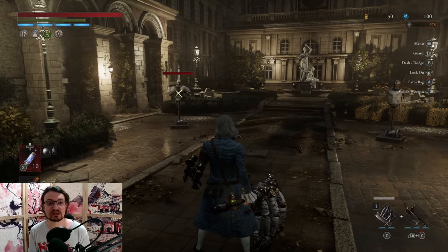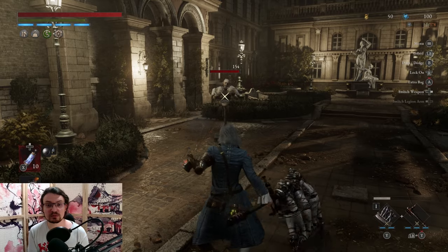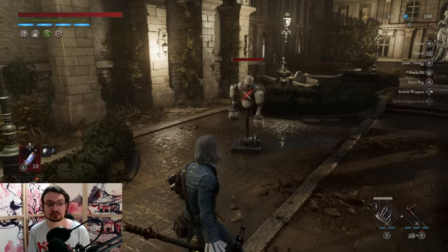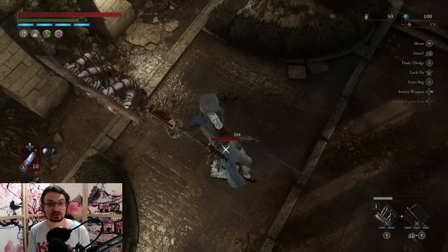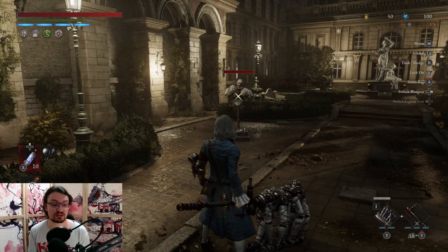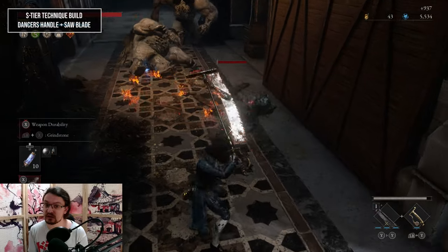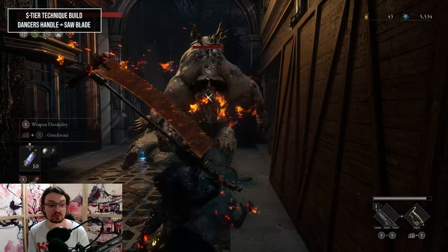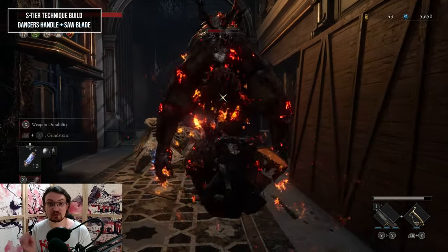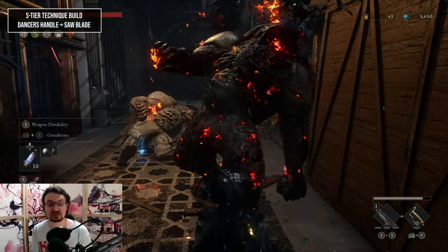Next, let's have a look at the Legion Arm. We're going to utilize the Puppet String, which you get very early on. You'll be able to pull in enemies with this one, and later on at the fourth upgrade, you can hold the ability and perform a repeatable attack. This can be performed over and over again — you can dodge over attacks with it, but some enemies will hit you and knock you to the ground, so really look for openings. It's really good versus the last boss and the second to last boss. The damage of the charge attack is dependent on the blade you're using, so higher physical damage is going to deal more damage.